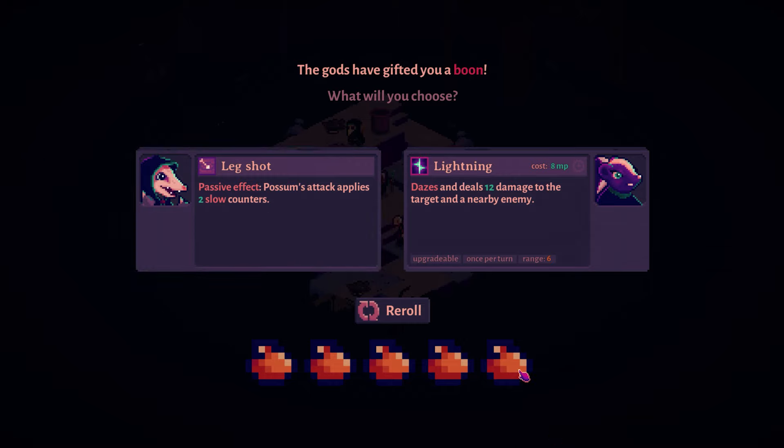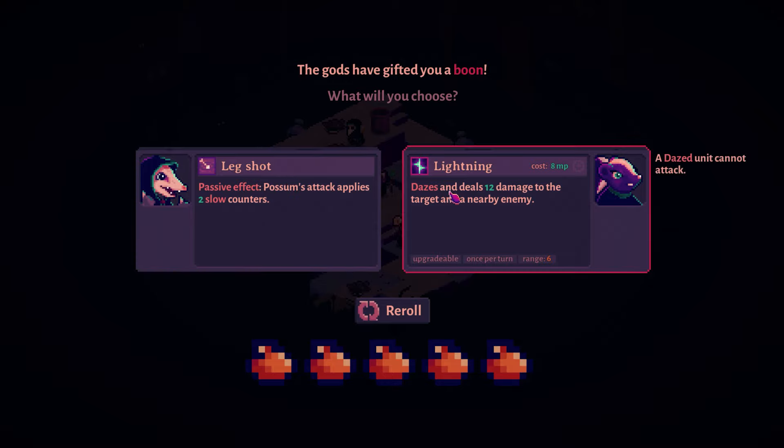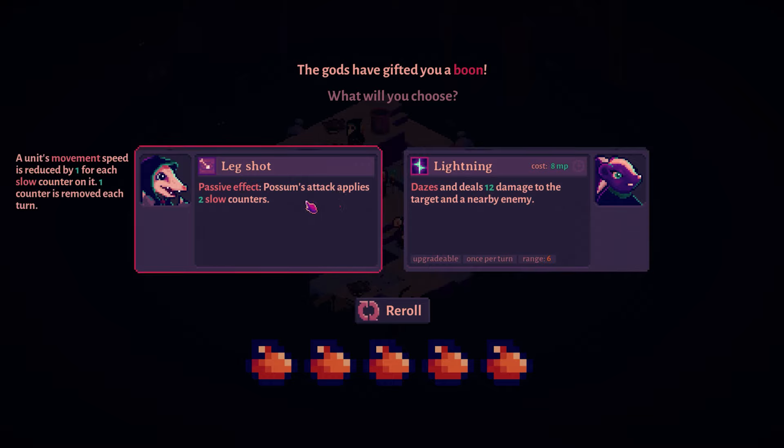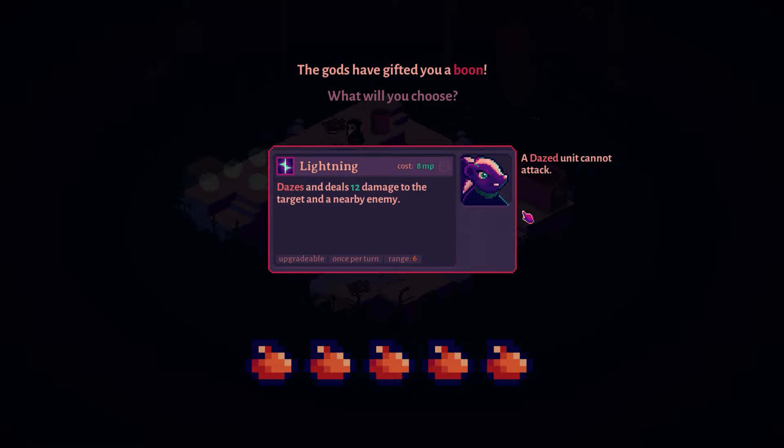At the end of combat we won — you can see we got all of our trashes saved, and then you earn another boon at the end. Skunk can get a lightning ability that dazes and deals damage to a target and a nearby enemy, or Leg Shot where Possum's attacks apply slow. Daze is obviously great because it hits two targets and they aren't able to attack. Slow slows them down. She could use a little more damage, so I'm going to take that on her.